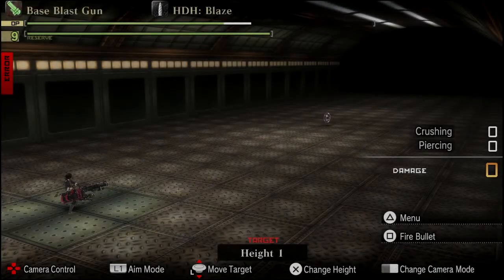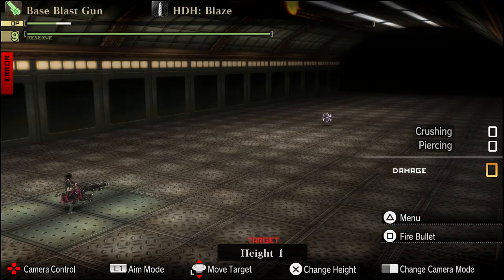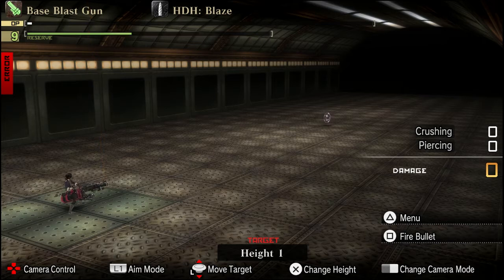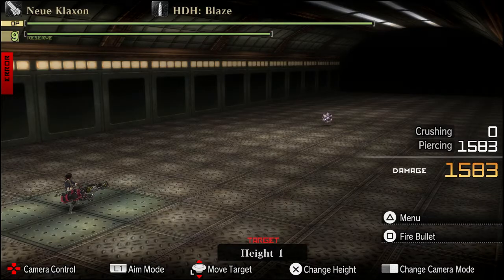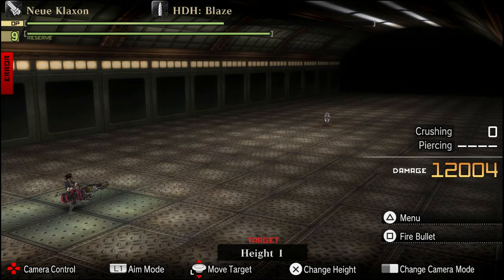Moving on to one of my personal favorites, the HGH bullet. At the base damage it does 1583, and it doesn't take off that much of your OP, so you're able to use at least one or two shots at the beginning of the game. When I go back to my end game setup, it takes less and it does over 10,000 damage.